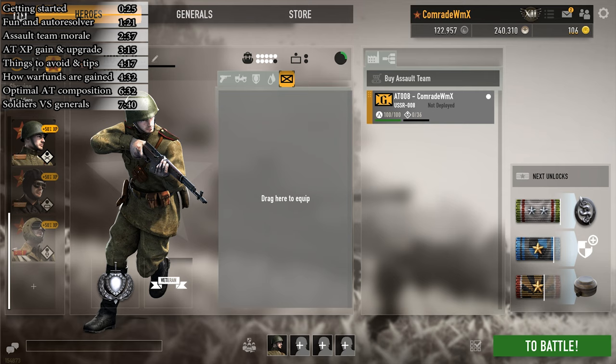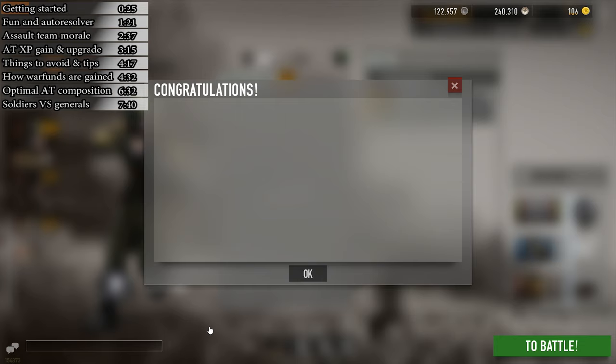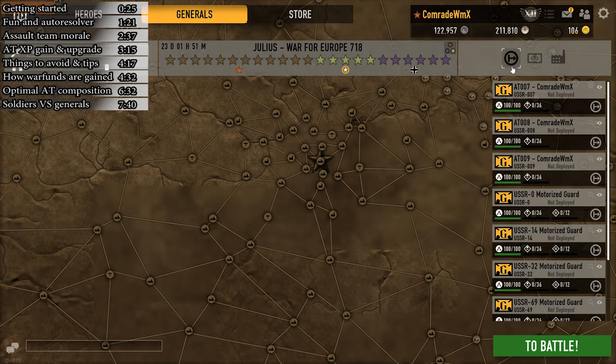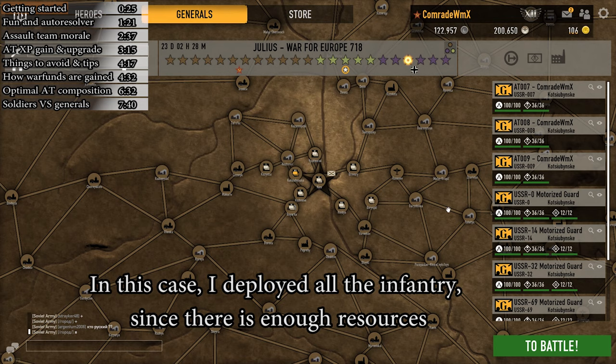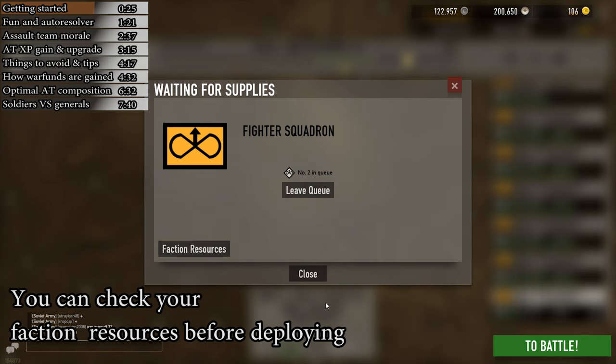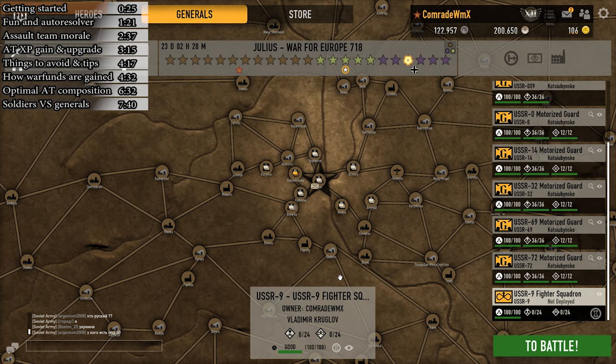To get started on RTS play, you need to unlock a command point by reaching rank 12 with any soldier, then buying an assault team with war funds or gold, and equipping that assault team on him to deploy on the war map. Once deployed, your assault team goes into queue for resources. These resources are shared between the entirety of your chosen faction, so getting infantry assault teams is usually pretty easy. But specialist ATs like tanks, planes, and firetroopers take quite a bit of time depending on the faction selected.